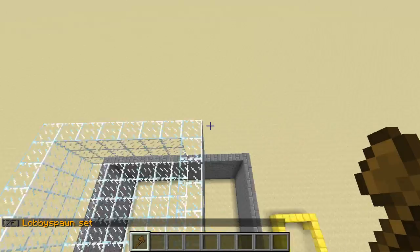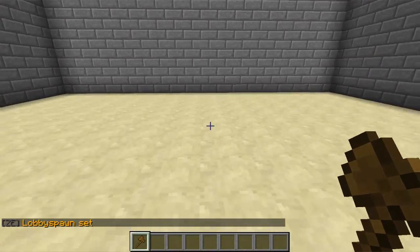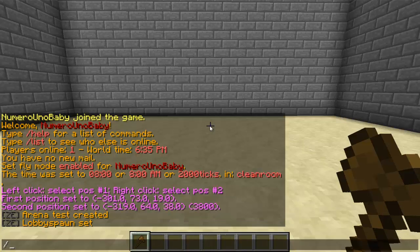After that, we're going to set the spawns for the players. The spawn is going to be the spot where your players spawn. Stand in that area, type /ce set spawn, and type the arena name.